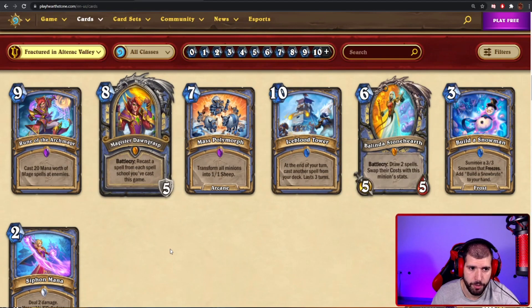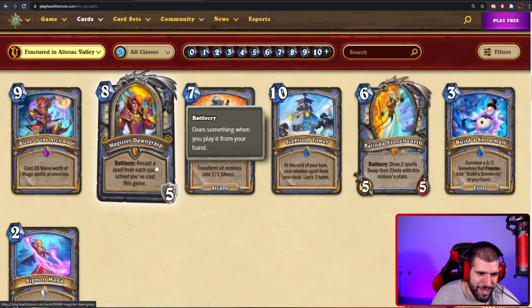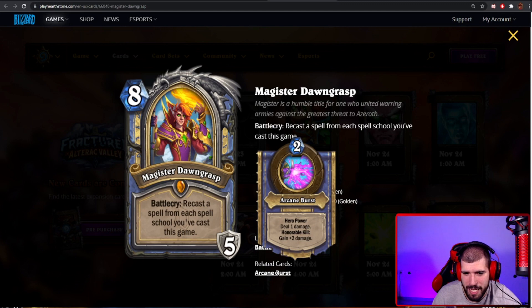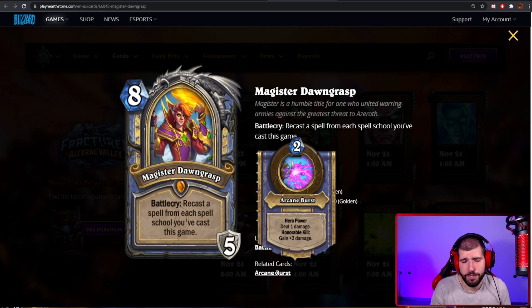Next up we have the Mage hero card: Magister Dawngrasp, 8 mana. I hate it already. Battlecry: recast the spell from each spell school you've cast this game. Is this more support for quest mage, Blizzard? Have we not learned our lessons already? Then again, this is a turn 8 card so who has time for that? The hero power is: deal 1 damage, and honorable kill — gain plus 2 damage. So if you manage to kill a minion, next time it becomes 2 mana deal 3, then 2 mana deal 5. It has infinite scalability. I'm not sure this is gonna be good for quest mage, but it definitely makes sense for the big mage they're trying to push.